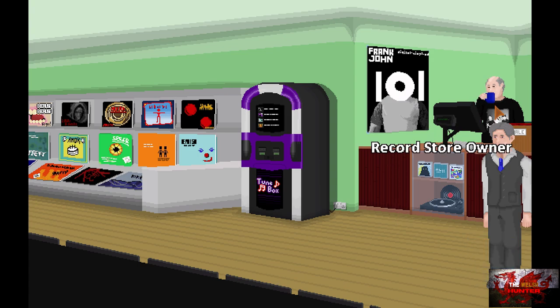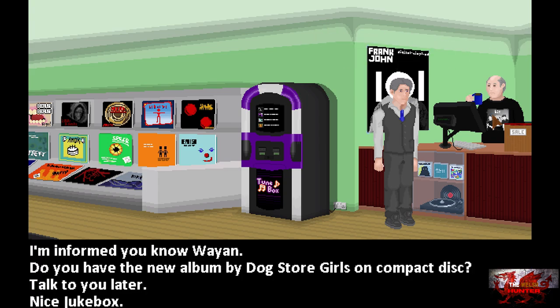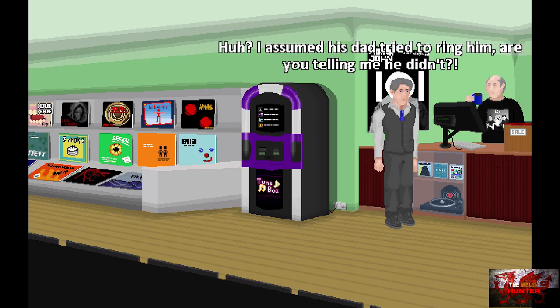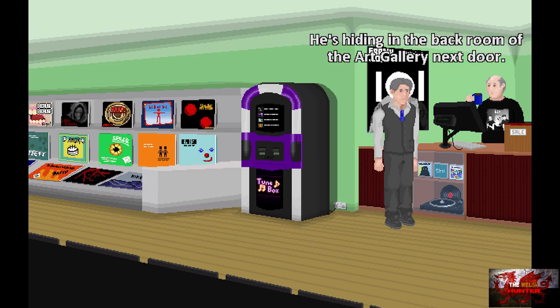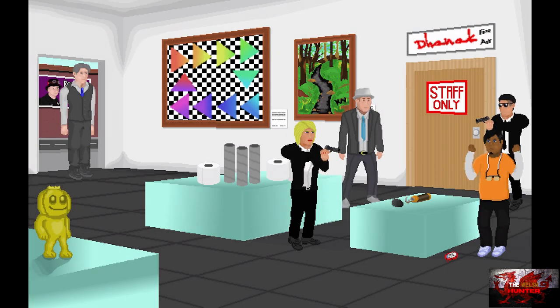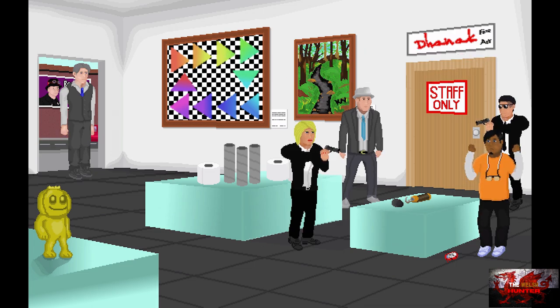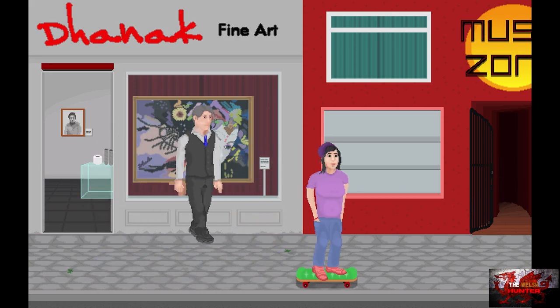Head inside and talk to the record store owner. Say 'I am informed you know Wayne.' After this cutscene, we're actually going to end up in the Danak Fine Art building. Skip through the cutscene dialogue. After the conversation is done, we head back into the Music Zone.